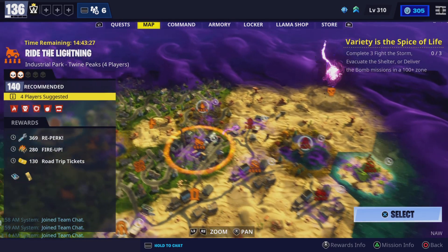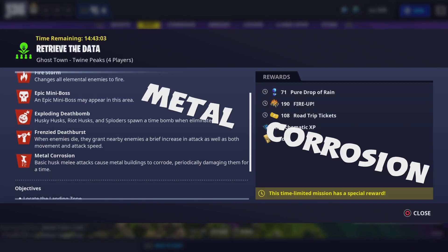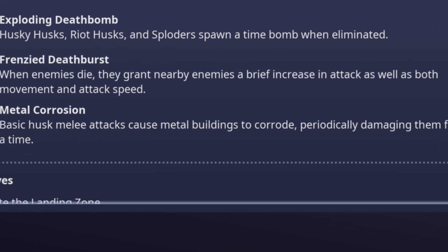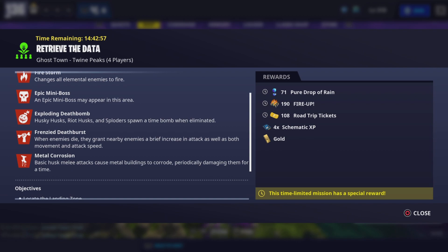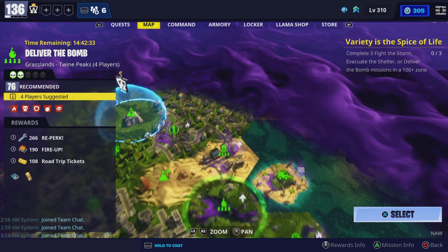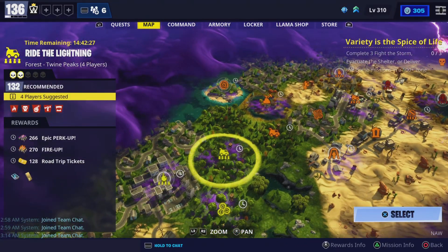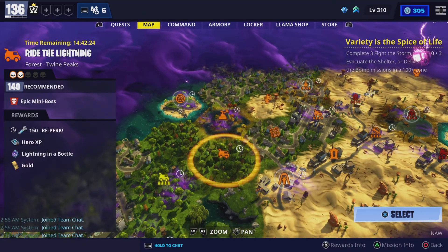Also, if you go to a Retrieve the Data mission and it has Metal Corrosion — basic husk melee attacks cause metal to corrode — if you have Metal Corrosion and Wall Weakening at the same time, you are definitely going to fail that mission. Now if there's Metal Corrosion you could use brick, then there would be no corrosion because it's not metal, but the problem is you still have Wall Weakening so they would do a lot of damage to your build. If you find it, you might fail the mission.